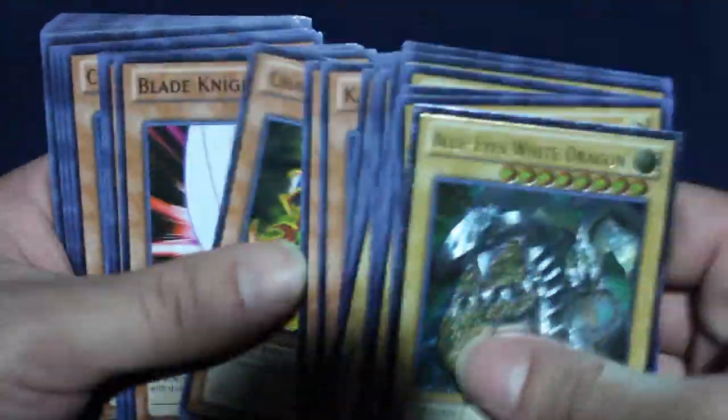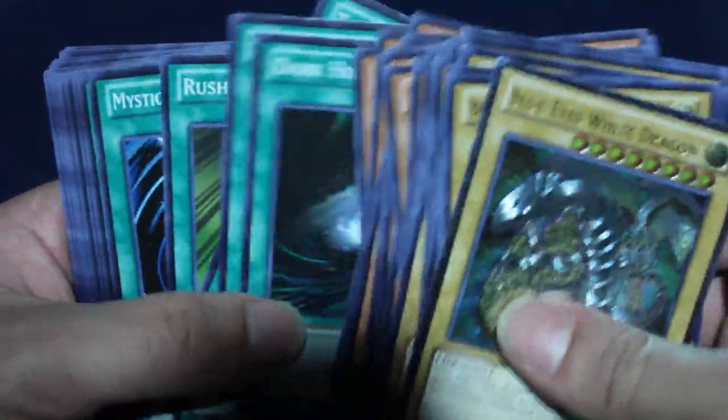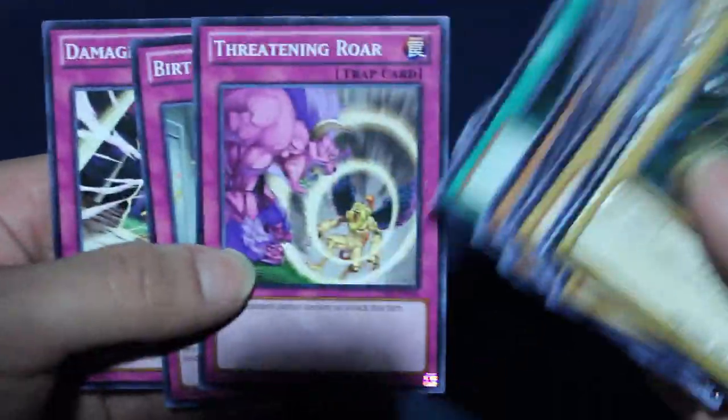This deck is pretty basic - there are a lot of normal monsters. Some of the Kaiba standard cards that you know: Blade Knight is actually a good card, Dark Hole is a good staple, Soul Exchange, Mystical Space Typhoon, Enemy Controller is good, Shard of Greed is cool, Trap Hole, Threatening Roar. And yeah, that's pretty sick.